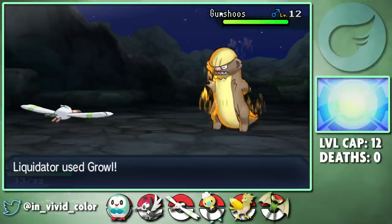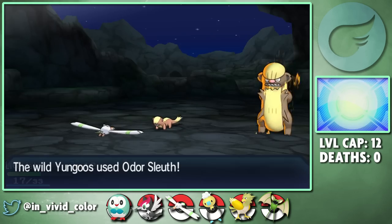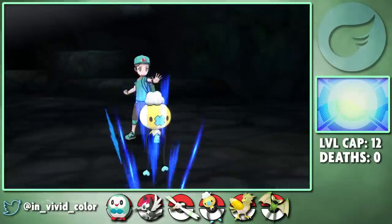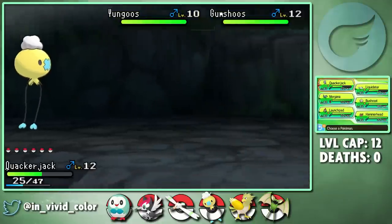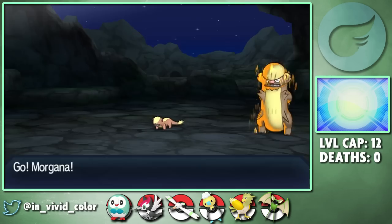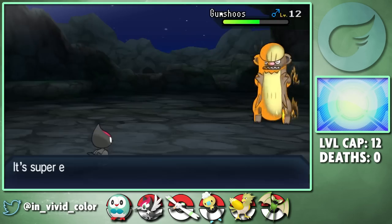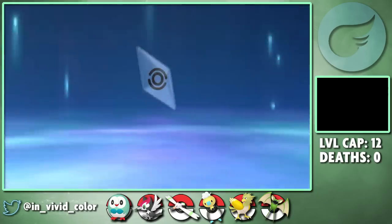I lead off with Liquidator into this oversized Totem and start off the battle by using Growl to lower its attack stat as it sets up Scary Face to lower my speed. It calls in an angry partner at the end of the turn, and since Liquidator is still at full health, I stay in tanking a Tackle to around half and an Odor Sleuth before getting off another Growl. I switch into Quackerjack who gets in completely for free on a pair of Tackles, but the bigger ferret eventually lands a Bite which takes Quackerjack down to close to half. I go to switch and the smaller ferret catches me with Pursuit, which I didn't even remember it had. Quackerjack lives on one HP, and I bring out Morgana to get the larger one confused with Supersonic before switching into Launchpad who knocks out the smaller one with Brick Break and gets the larger one into the yellow. I switch back into Quackerjack for free and he outspeed and picks up the KO with Gust, winning us our first island trial.